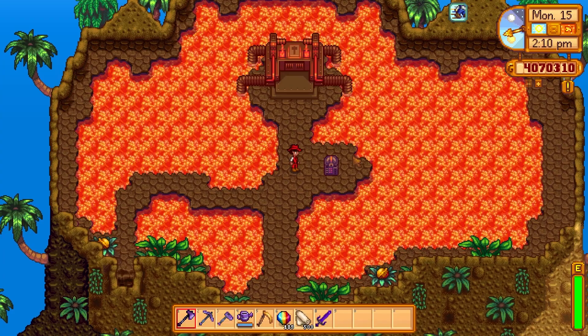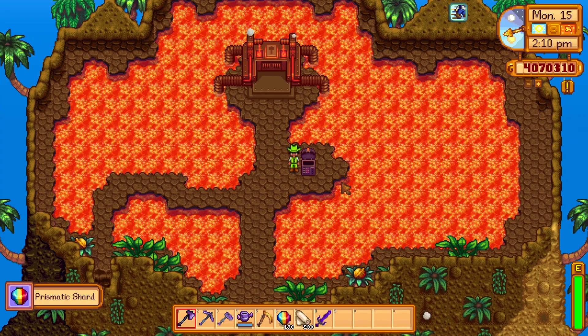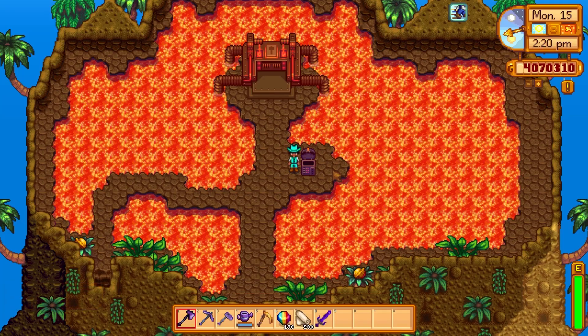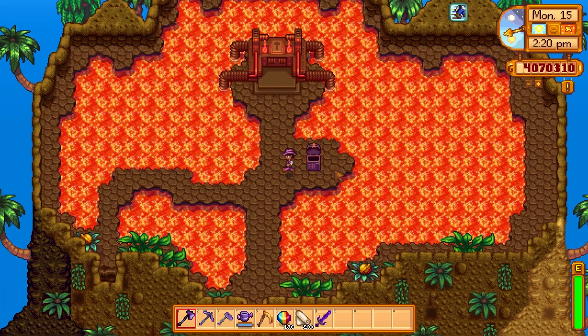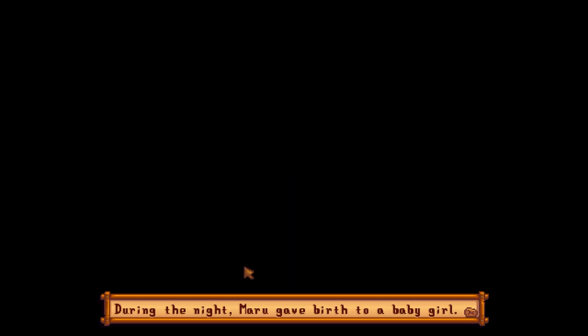A handy way you can get your hands on a prismatic shard is by going to Ginger Island. Once you get to the top of the volcano you get a free prismatic shard, and the reason the game gives you this is because it wants you to try out the forge, which we'll touch on later.